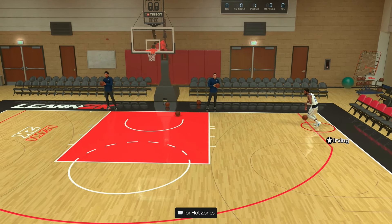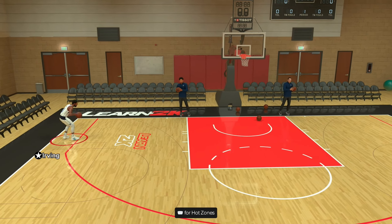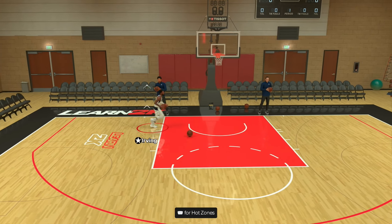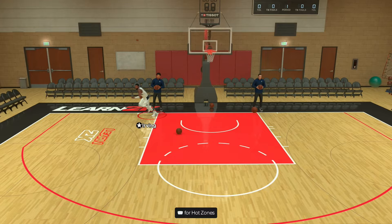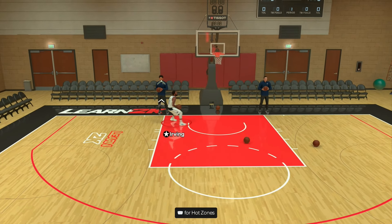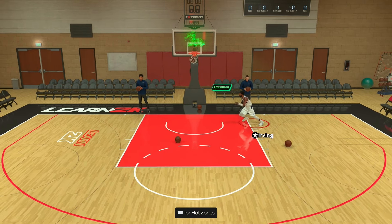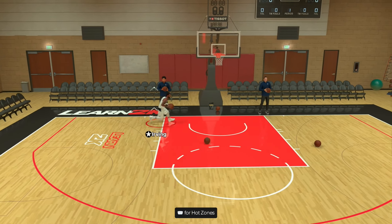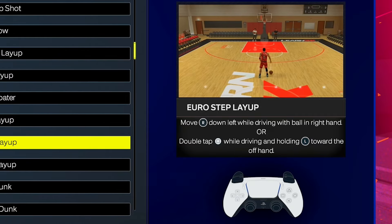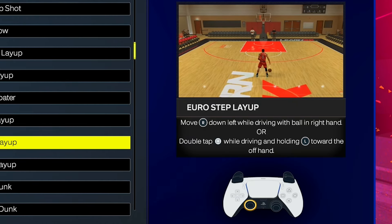Next we're going over the reverse layup. All you have to do is move by using your L stick and hold the R stick to the right while driving along the right side of the baseline. Also make sure you let go of the R2 button to get that layup off. If you're on the left side, it's basically the opposite — hold R stick to the left while driving along the left side of the baseline. I like to do this layup when a defender thinks I'm about to lay it up on the right side by reversing it to the left. The rim can protect you from getting blocked — if someone's chasing behind you and you do a reverse layup, nine times out of ten they won't even contest because the rim is right there. Just make sure you use it at the right time or you'll get blocked off the backboard.